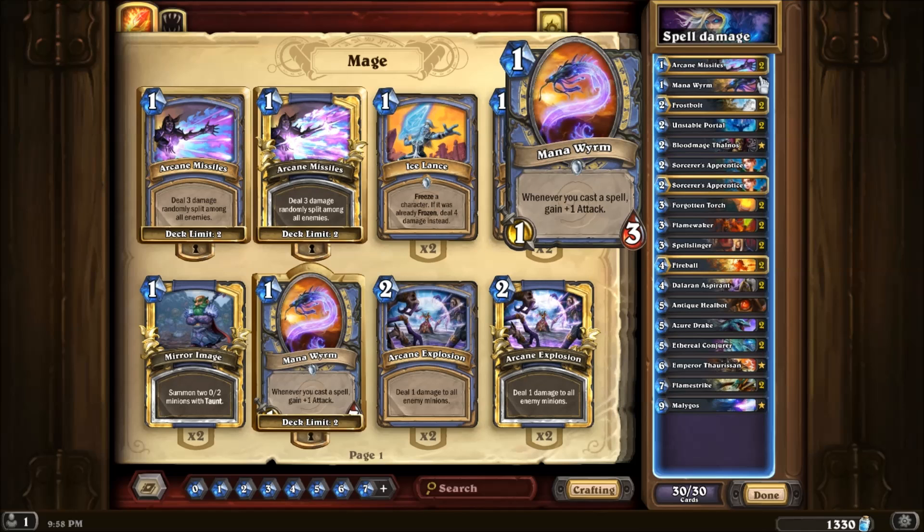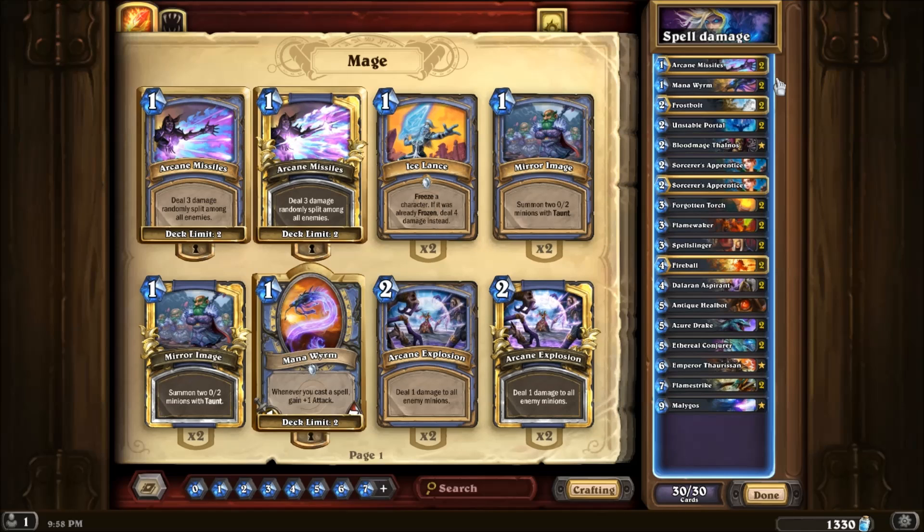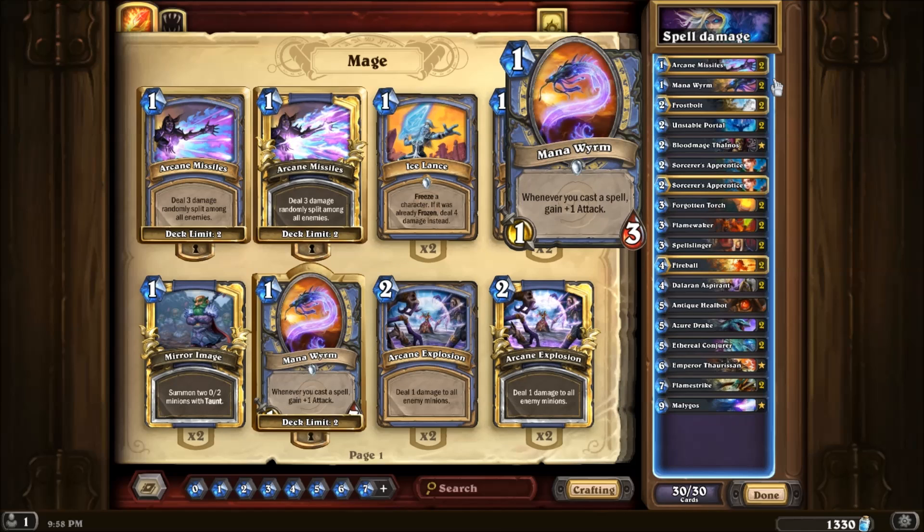We have Mana Worm, which is a 1 mana creature that I kind of needed in the deck and also benefits from the high amount of spells in the deck. So if you were going for more combo and you had a Mana Worm on the board, playing these spells for lethal and then getting the Mana Worm buffed up would be pretty nice.